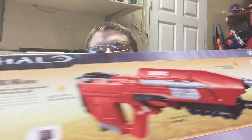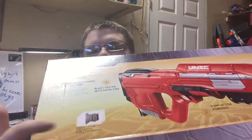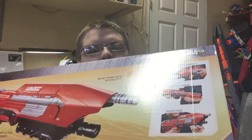Let's take a look at the back of the box, which shows off basically nothing. The products shown are ones we already know - the Needler, Pistol, Brute Spiker, Targets, and Darts. It does show off that there's clip storage in the back of the blaster, which is pretty cool, and shows us how to use it - identical to the Rapid Madness, except the foregrip here is a pump, which is pretty cool.